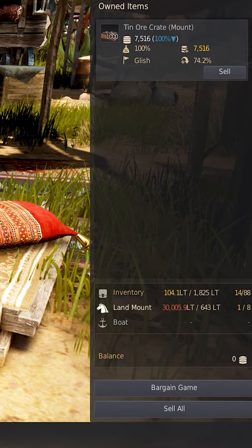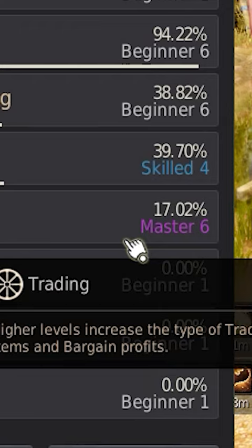To easily start leveling, making a couple thousand trash crates like Tenor, for example, can quickly boost your trading up a couple levels depending on how many you turn in.